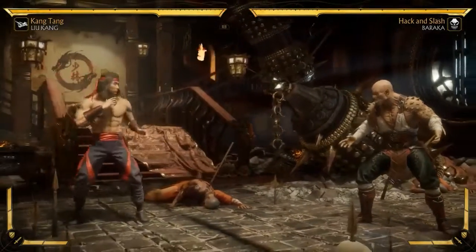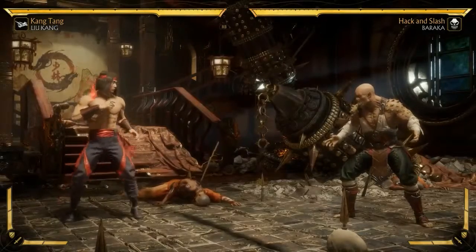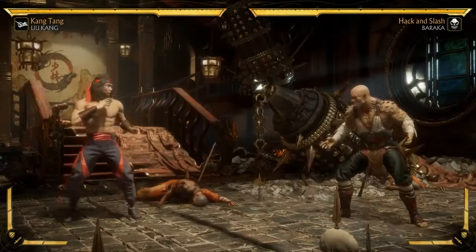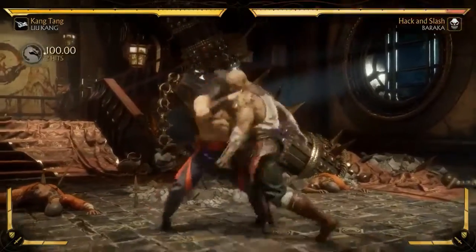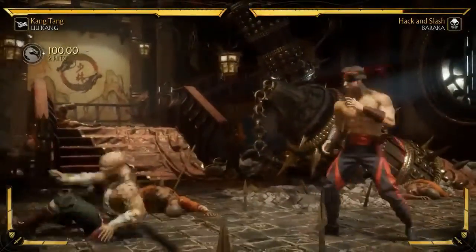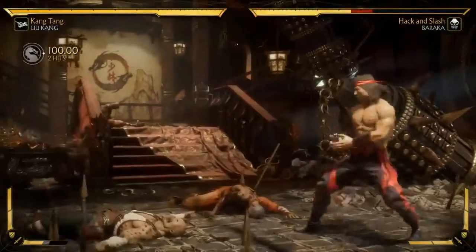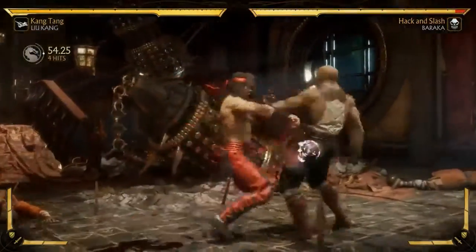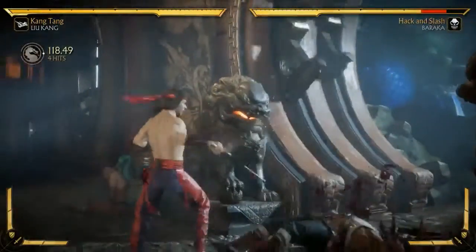We will be getting to a fatality for each character - we're going to do it in a quick versus match. We will also show the fatal blows. This loadout I wanted to be based on his nunchucks. I gave him a couple of nunchuck moves. The first one is actually something I don't think Liu Kang's ever had before - a command grab. It's not like an attack throw, it's an actual command grab, and it has a really cool amplify where he gets additional damage.